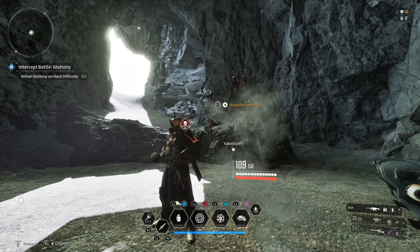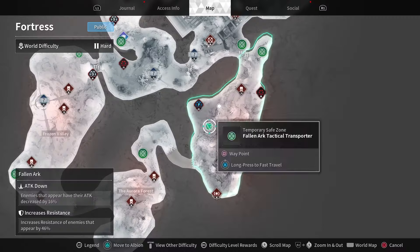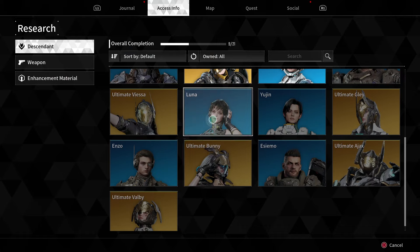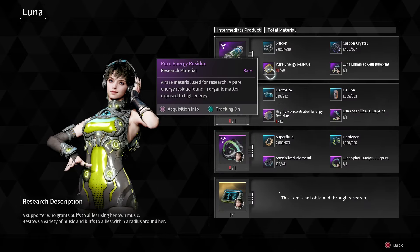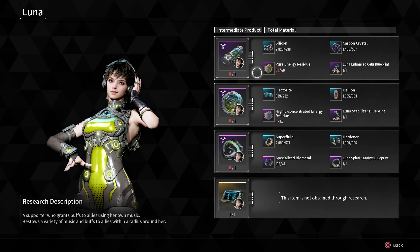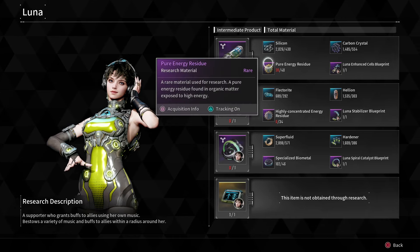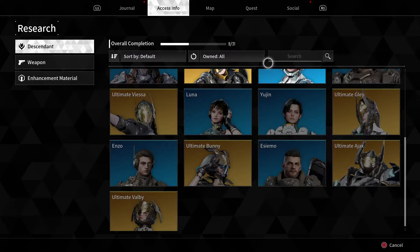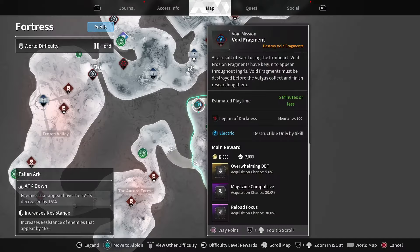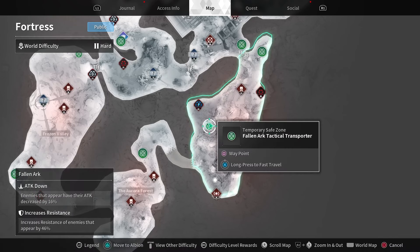What's up guys, we're back here with another First Descendant video. Today I'll be showing you how to farm for the pure energy residue. I was farming the Luna items and needed to find a good route for this, and I believe this is the best route I found.